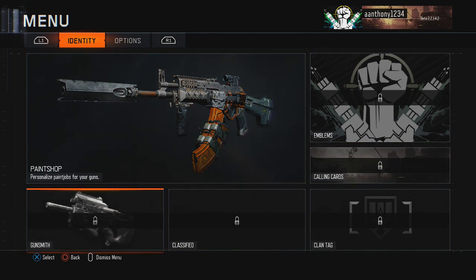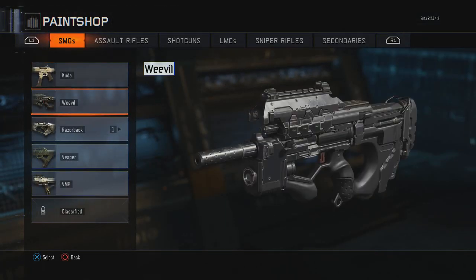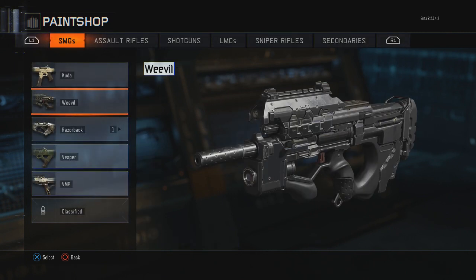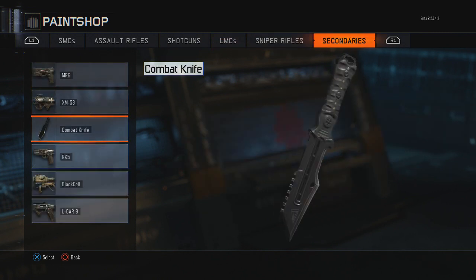In the Paint Shop you can see the gun — the barrel, the clip, all these different customization spots on the gun itself. This is not fully available in the beta; you can only customize a few spots. Go into the SOP and choose the gun you want to customize by pressing right or left using R1 or the front bumper.